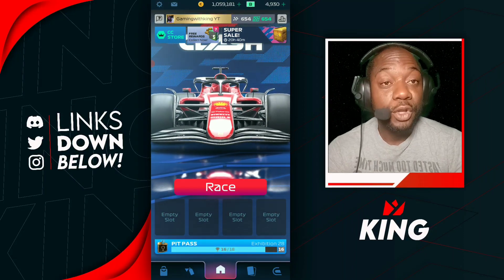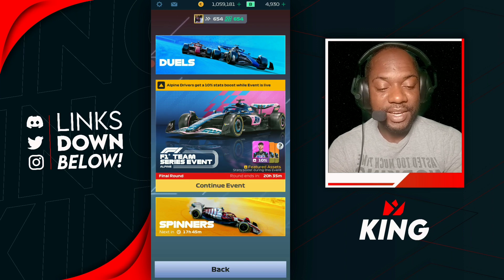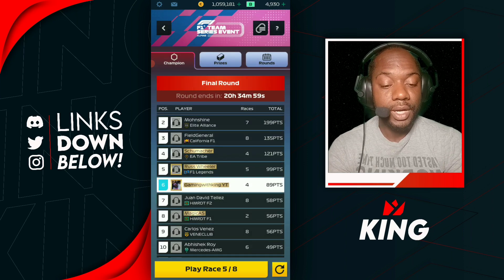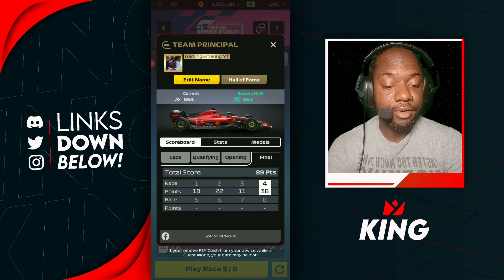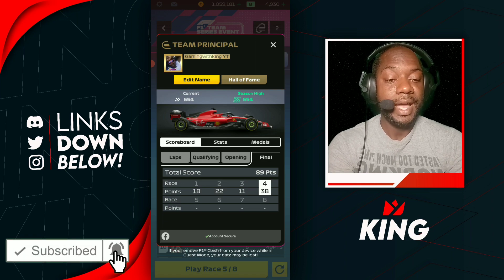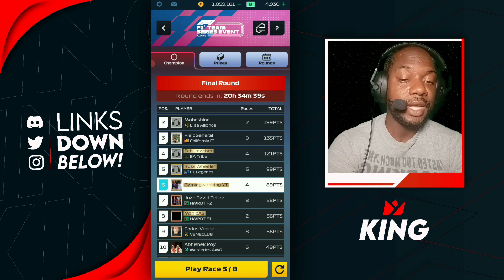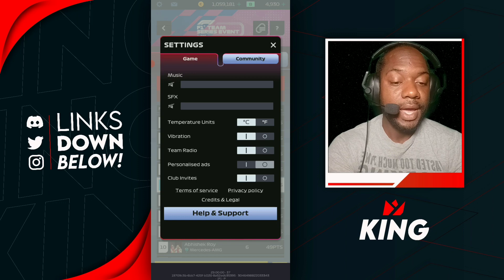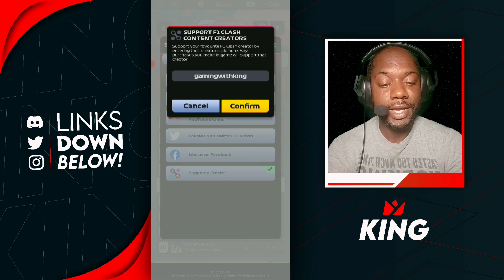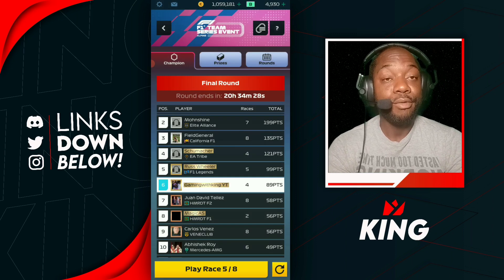Welcome back to Gaming with King family, another F1 Clash video. We're here for the final round of the Alpine Team Series event. We've done our first four races so far and managed to get some scores, including a big score at Silverstone where we got lucky with a perfectly timed safety car. Before we jump into our last four races, remember to support a creator in-game by going into Settings, Community, Support a Creator, and type in Gaming with King.